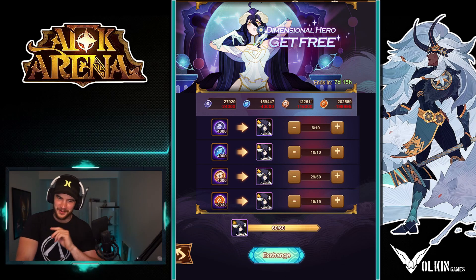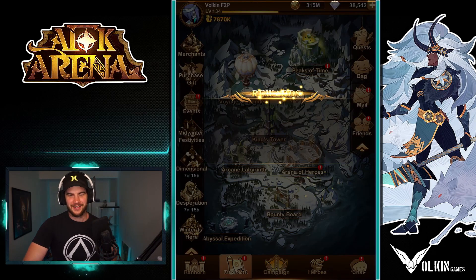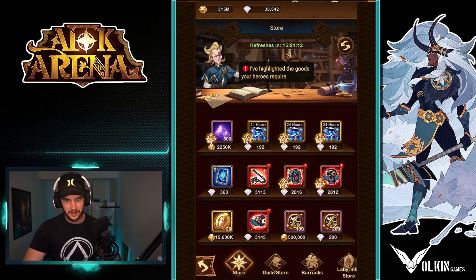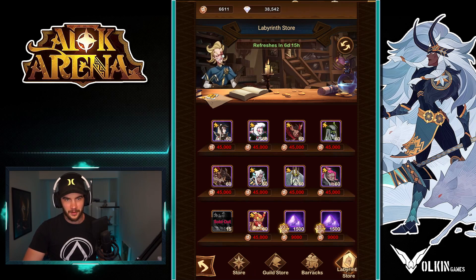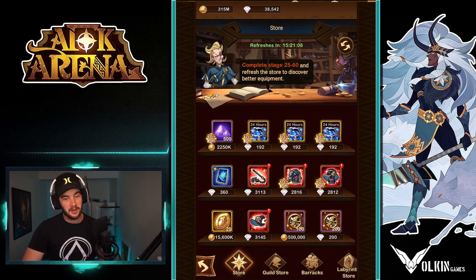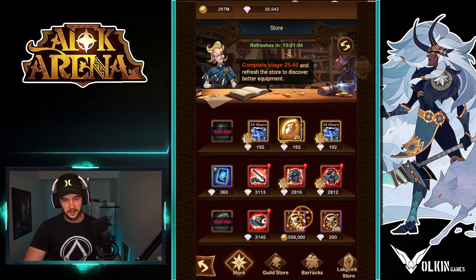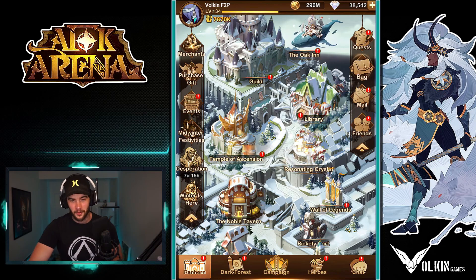Please let me have enough lab coins. Thank you. Exchange. Thank you. Elbedo as well. How many lab coins do we have left over? Labyrinth store — 6,000. So we did buy an Arthur during that period as well, which is not too bad. Getting them both on the free-to-play account.